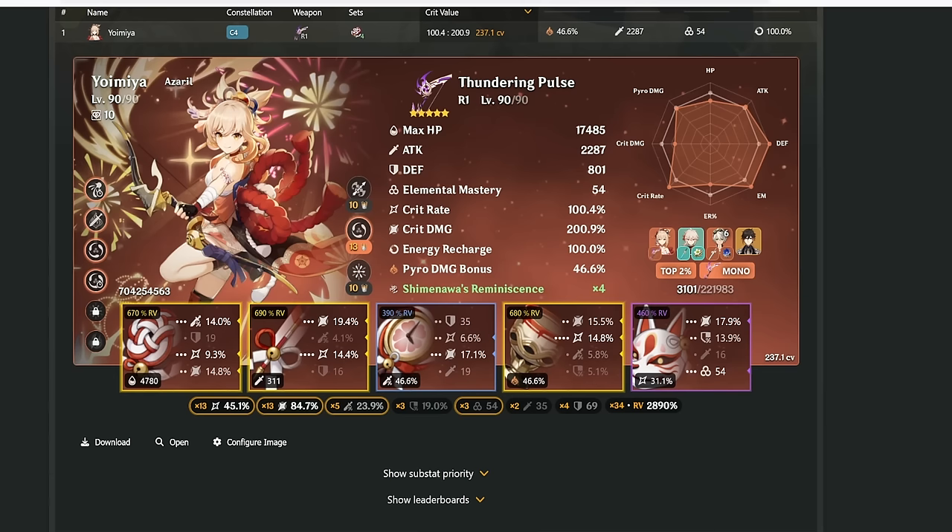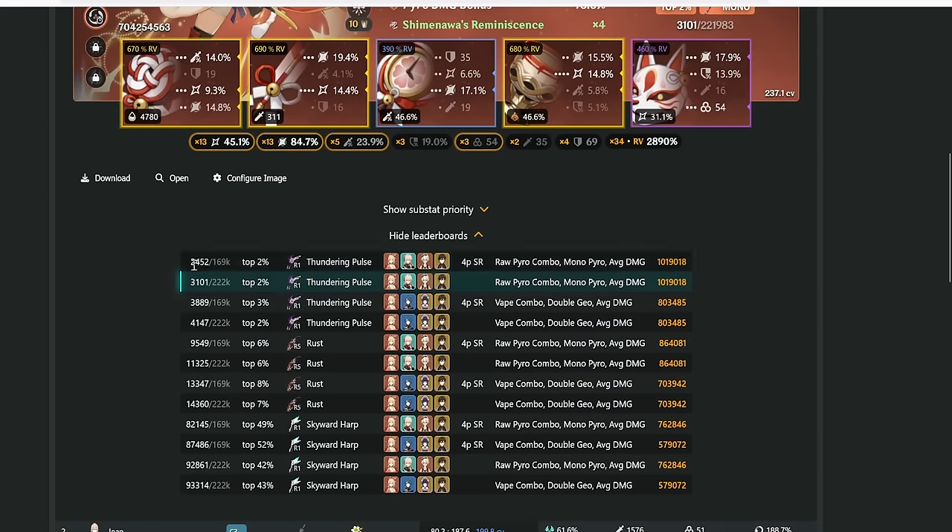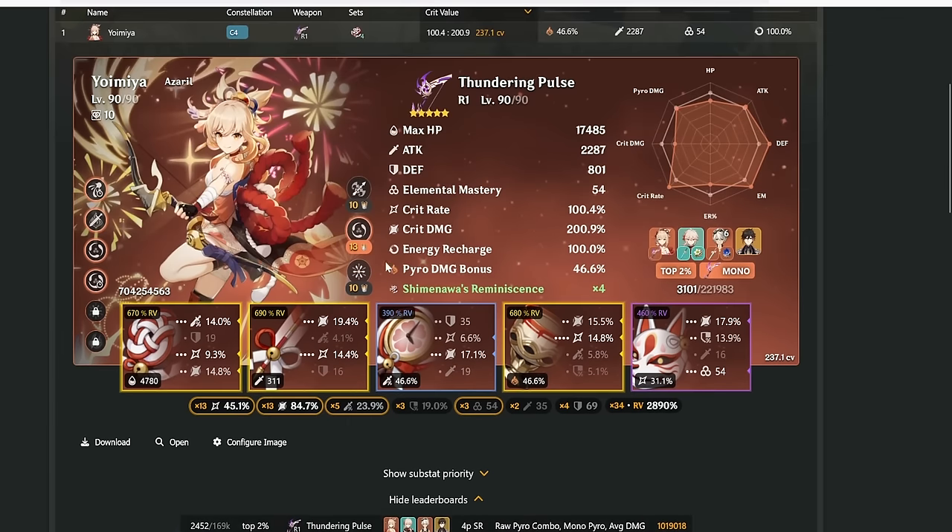I went to Akasha to take a look at my new Yoimiya build and see how high up it actually is on the leaderboards. It turns out it's about rank 2,400 to 3,100 — top 2%. So there are still over 2,000 Yoimiyas that are stronger than mine. But honestly I'm fine with that. I'm fine with top 2% — I'm not gonna lose any sleep over not being in the top 1%.